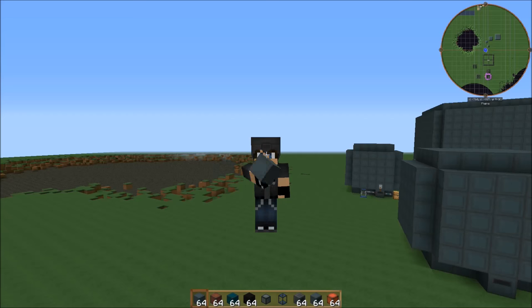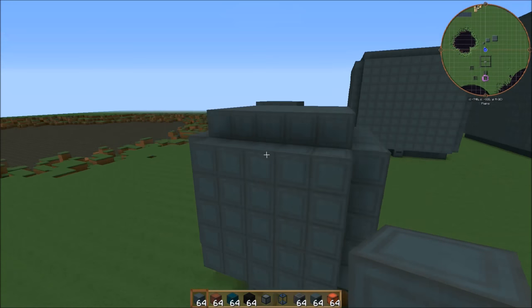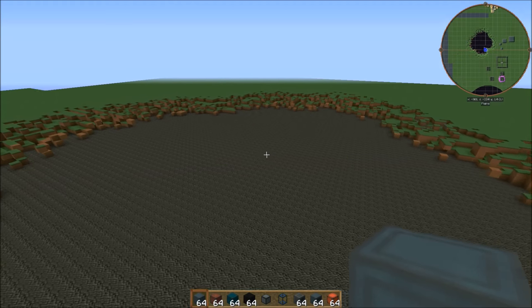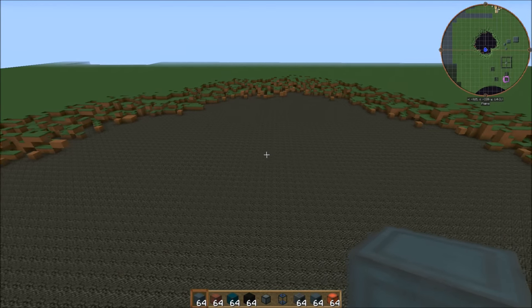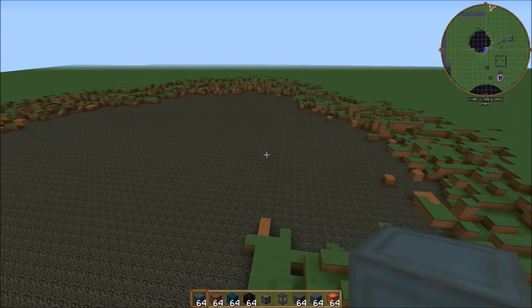Today we're going to be looking at the fission reactors, and I've been playing around with them quite a bit. Just a heads up — they can explode. This is one that I was playing with. It was a 17 by 17, and I was messing with it — it was my first design, where I was pretty much just throwing blocks in there to see what they did, and then I ended up just turning it on and letting it explode.